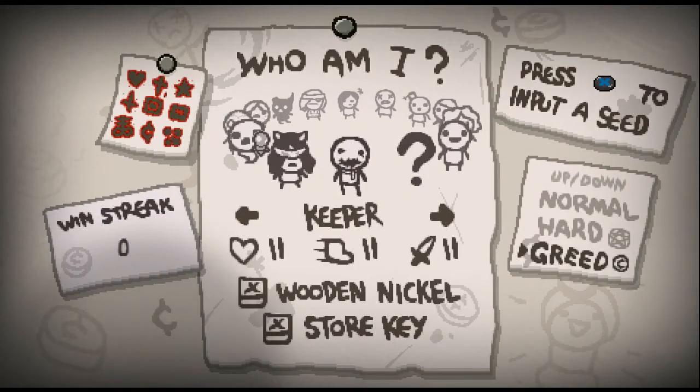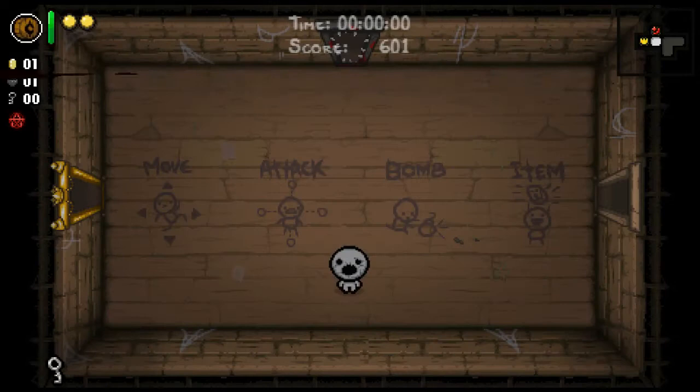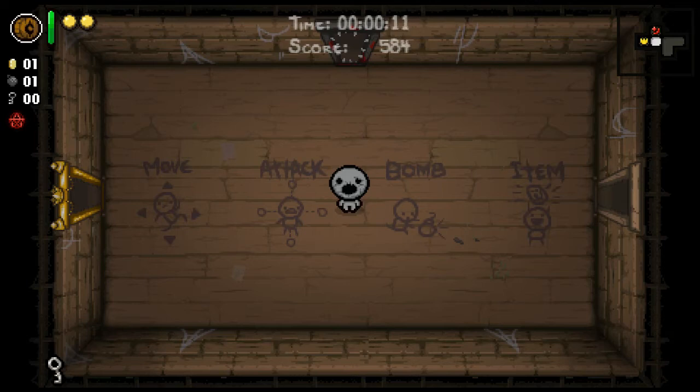This is the Keeper. I've unlocked quite a few things with him. We're going to start up a run — here we are. You can unlock the Keeper by donating 1000 coins to the greed donation machine. When you first unlock him, you won't have the spacebar item or starting trinket; those are unlocks we'll talk about later.